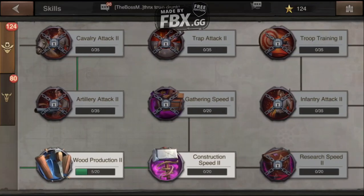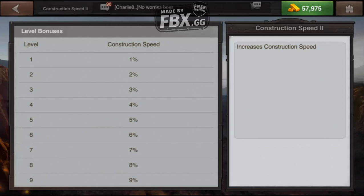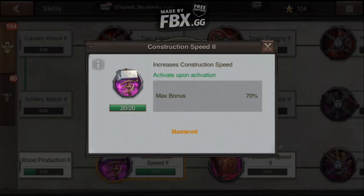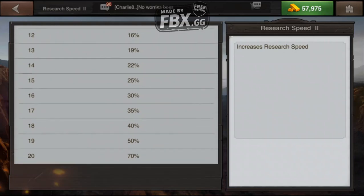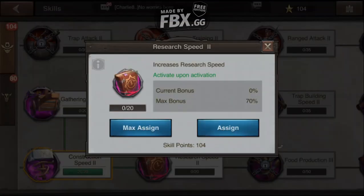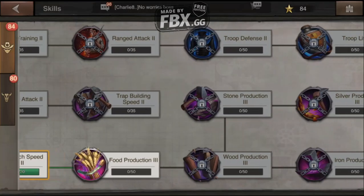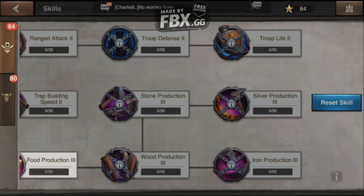We've reached construction speed, so I'm going to max it — I want all 20 points there. Remember, anytime you see the letter 'I' in one of the corners, that's information about that specific skill. Taking it to 20 gives me an overall additional 70% reduction in construction time. Before doing the same on the research speed skill, I'll click to check it in advance — it starts at 1% for one point and goes up to 70% reduction at max. Because I'm focused exactly on what I need, I've now reduced both my construction time and my research time significantly.